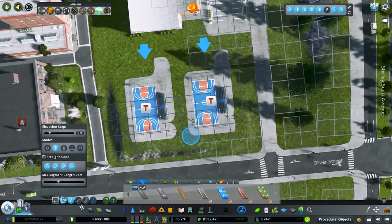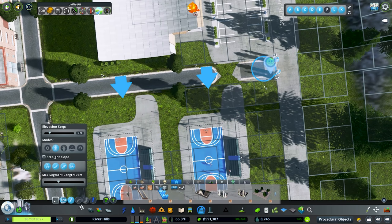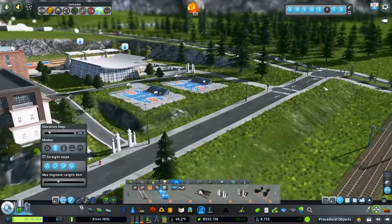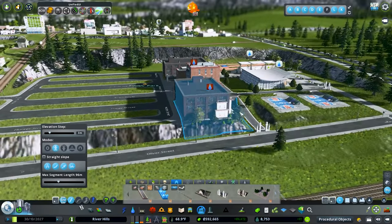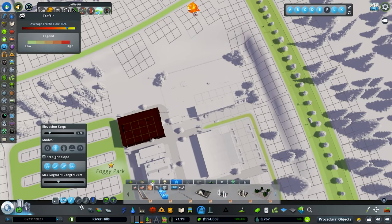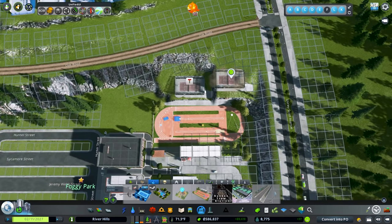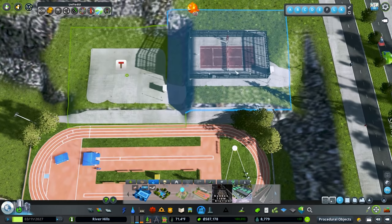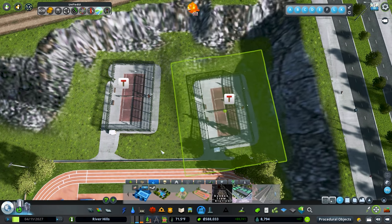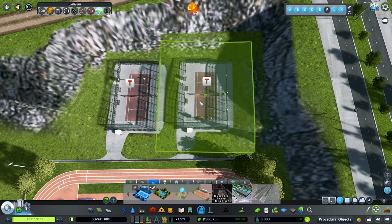We're going to jump back in here, go to our park path, and go straight. We need another park entrance over here, connect this up, and move the courts just enough to where they connect. I like the varying heights. I'm going to do auto just to get the notification out of here. Now let's place the tennis courts over here, tucked in behind the track and field, and place the second one too at the same height.